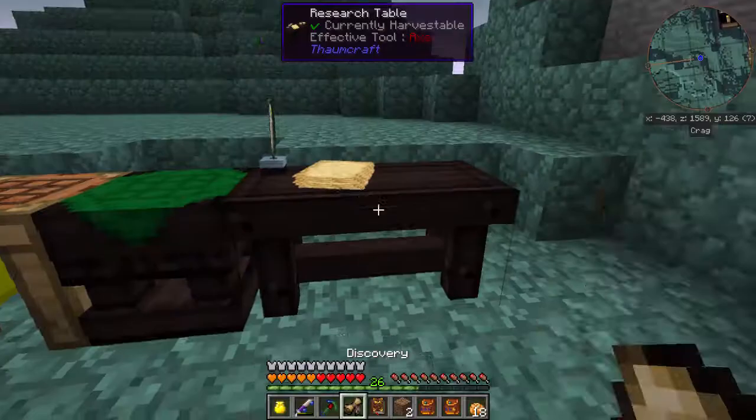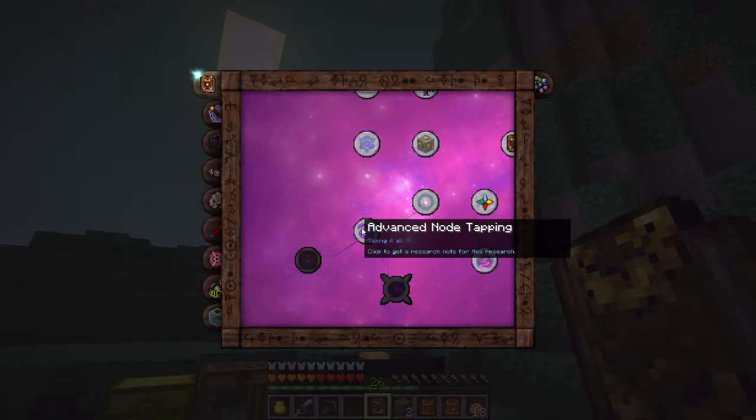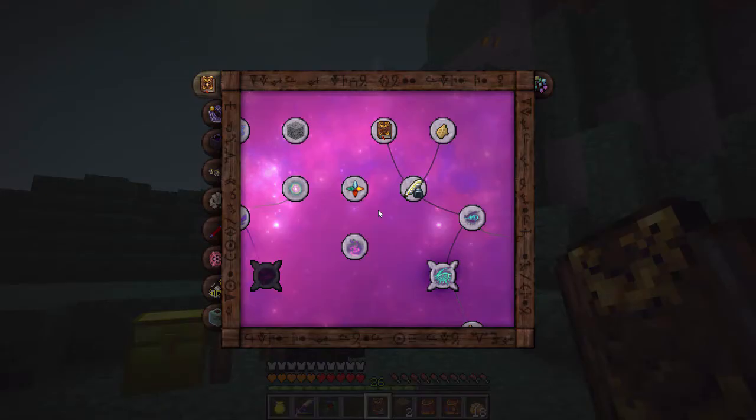Now if I were to right click on this, it has a little weird sound and that's because I did research on the forbidden knowledge. We can actually read about that somewhere around here — it's right here. Warp, flux, and all of the things bad. So we can read in here about warp and what it is. I'll let you read that on your own time, but at least now I have the research mastery.